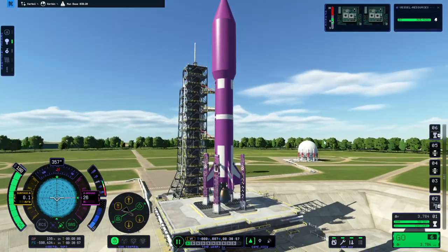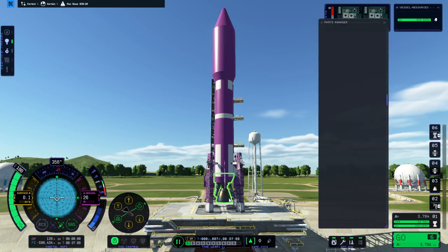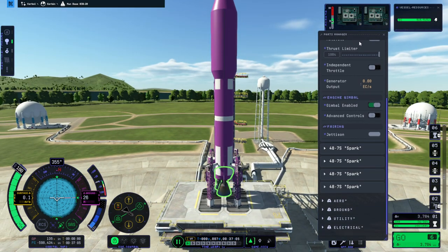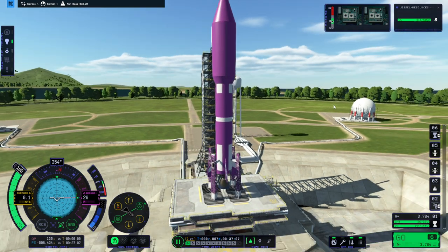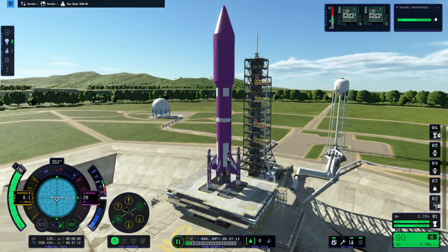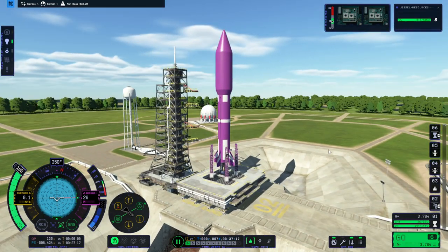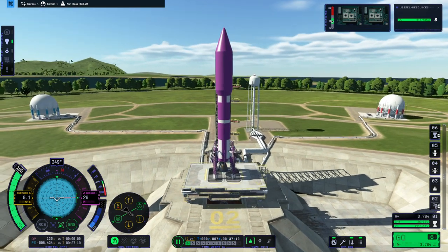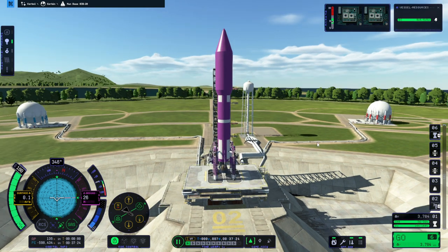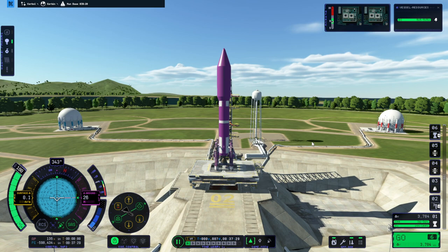I decided to go big and hopefully cheap with the Mammoth 2. We are going with overwhelming power and we'll see how that works out. We certainly should have enough delta-v to make orbit with this and plenty of thrust-weight ratio. The fairing is a bit big though, so I've decided to put fins on to help with control. I've strutted the payload to the fairing base and hope that won't wobble, but we've got 0.1 meters per second for some reason, which is suspicious. Well, let's try it out.